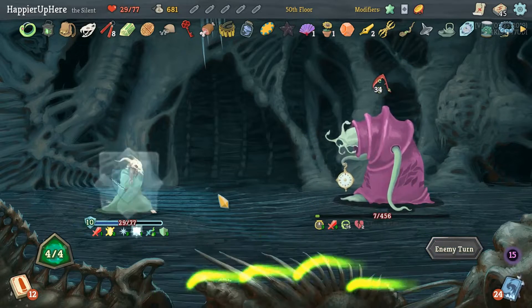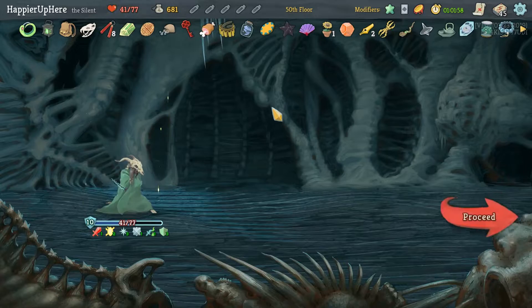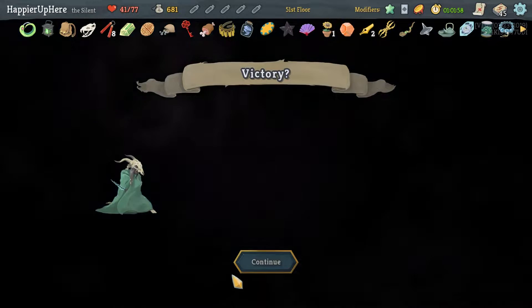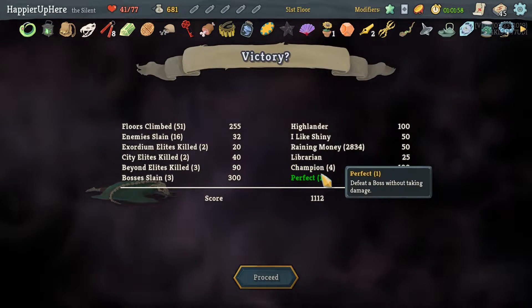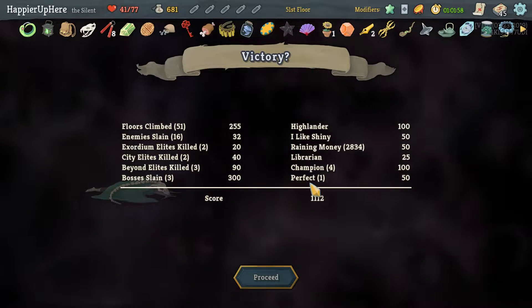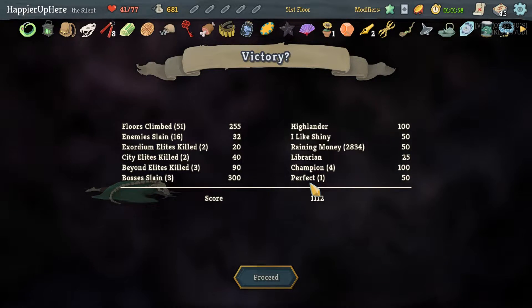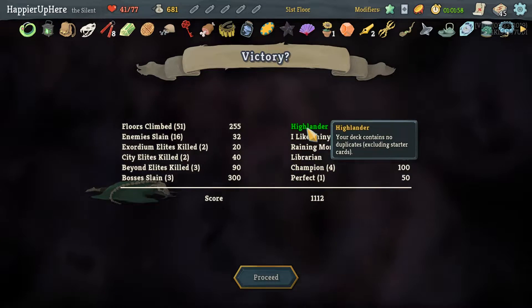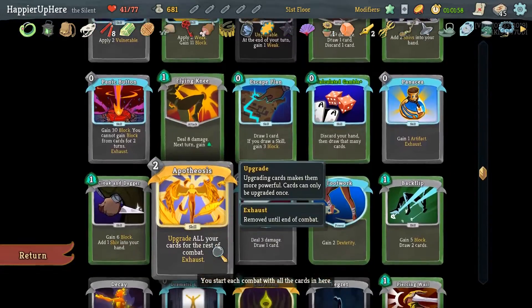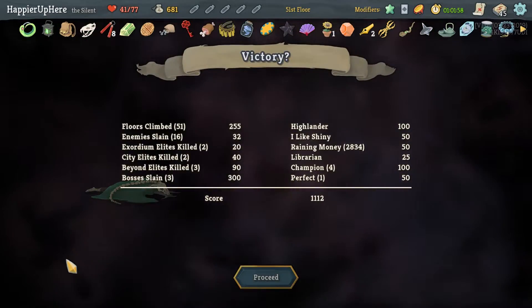We just barely did not make the one-hour threshold for an extra 25 points. We got 1112 total. Kind of low — we had seven elites and perfected four of them. We only perfected the first floor boss; the second floor boss was very hard, and the third floor boss might have been possible. We did get the Highlander modifier. We got unlucky with the curses modifier — if we'd gotten an event that transformed a curse, or any of the other ten or eleven curses, we should have been fine.